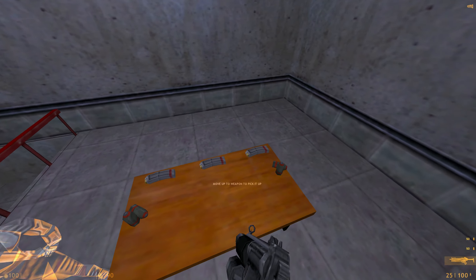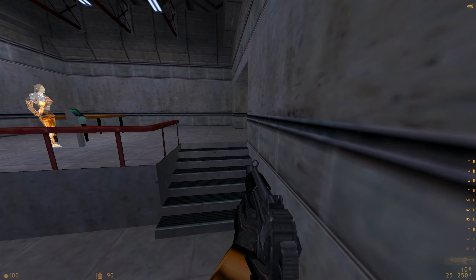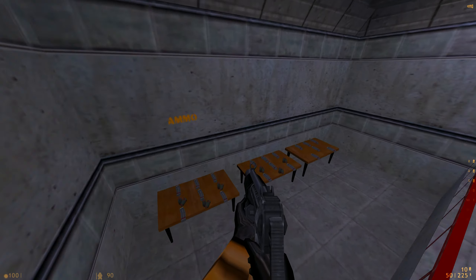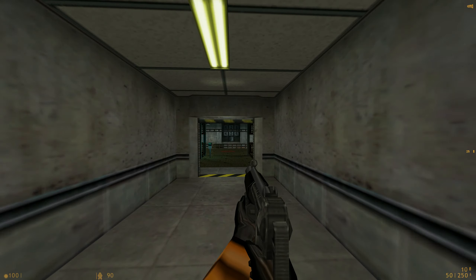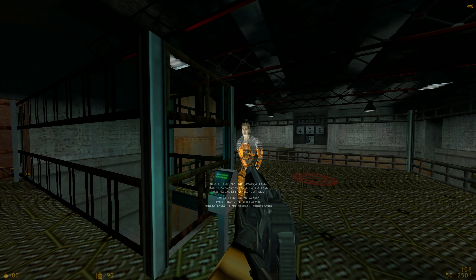Welcome to the Black Mesa Target Lounge, where you will receive training in firing a weapon, reloading, and firing the attached grenade launcher. Please pick up your weapon and advance to the range. You'll have to hit every target in order to complete the course.